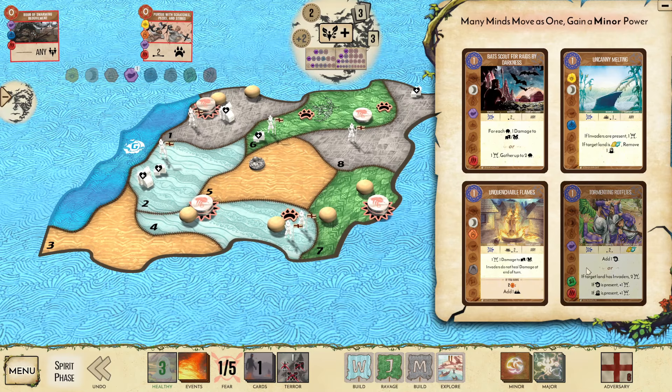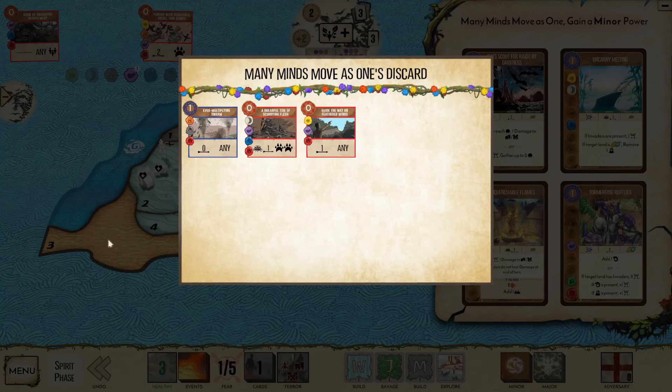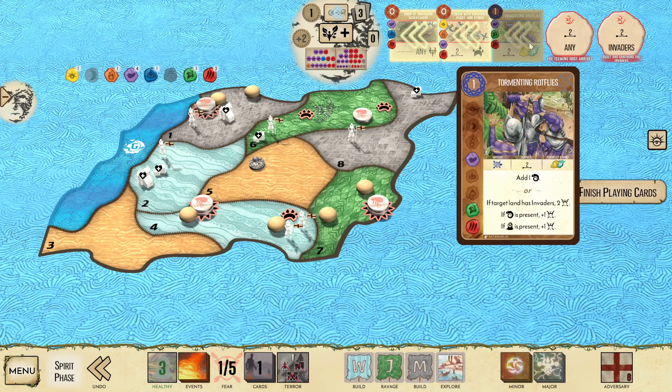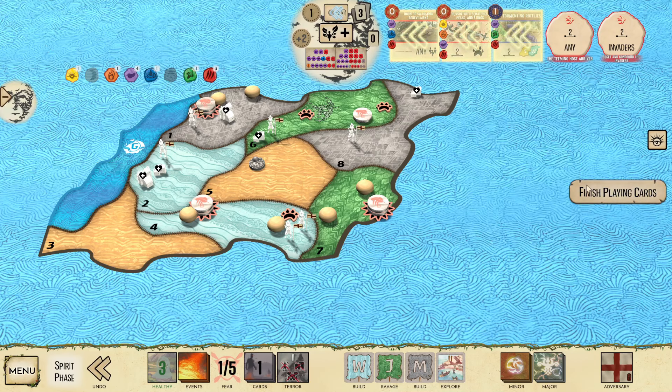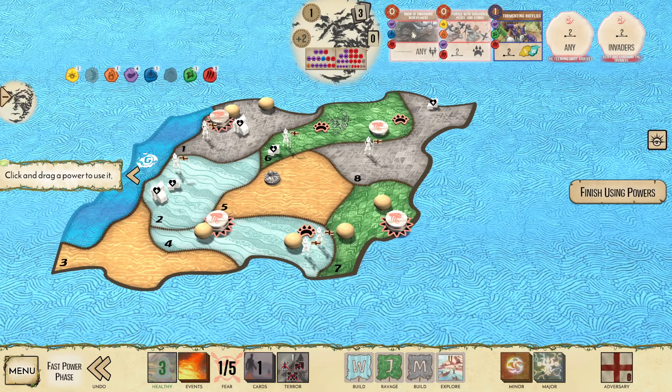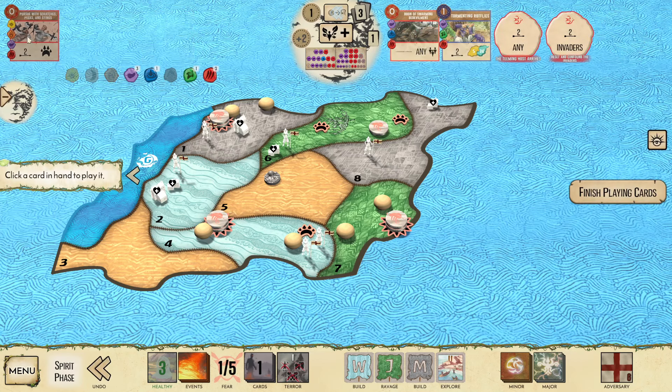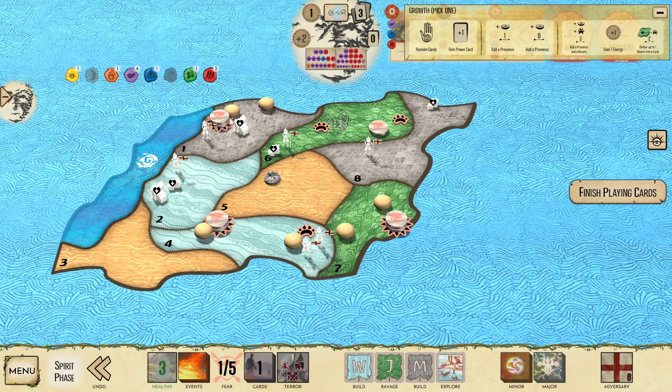We did get Rotflies and Bat Scout. Bat Scout technically is Dahan Movement — it also is an Air Animal, which is amazing on us. But I think Rotflies is actually the pick here for similar reasons, but it also adds disease and can generate fear. The Devil doesn't really matter. I wish I could have placed my presence slightly differently, though I actually don't think it would matter.